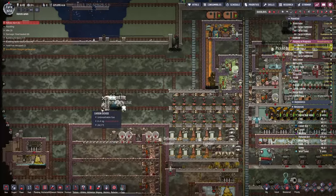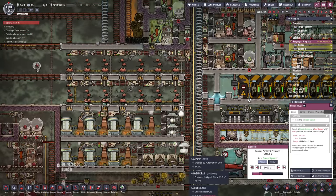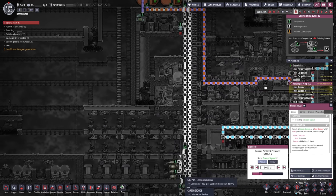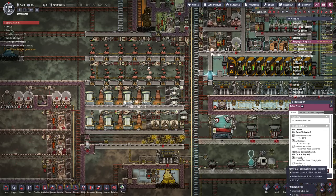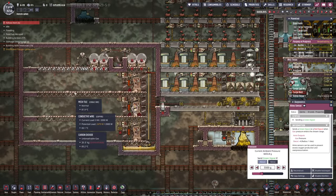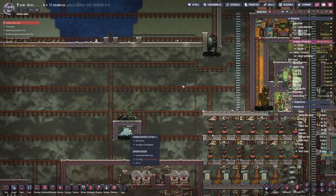That's our fourth volcano down and we have a fifth one to take care of. We're going to wall in this CO2 geyser — we don't need it right now. I made a mistake over here: this was supposed to drain CO2 out whenever it went below five kilos pressure, and it was doing that until I accidentally hooked up this gas pump which stifled it. Pressure got up to 6.4 kilos but we got there before it hit 10 kilos which would stifle the trees.